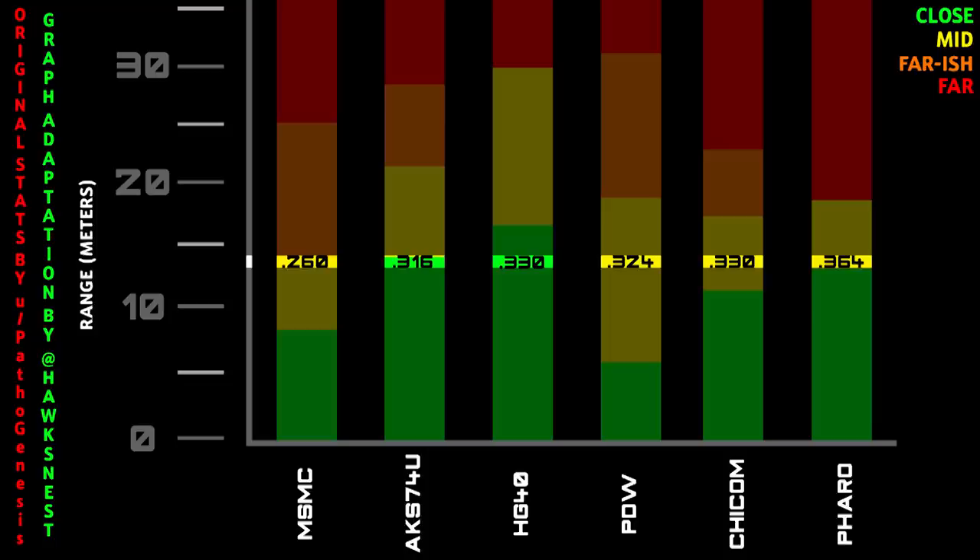However, the Pharaoh falls off in time-to-kill very, very fast. From 12 to 13 meters, the fastest SMG to kill is the MSMC and the slowest is actually the Pharaoh — so it starts to drop off significantly.